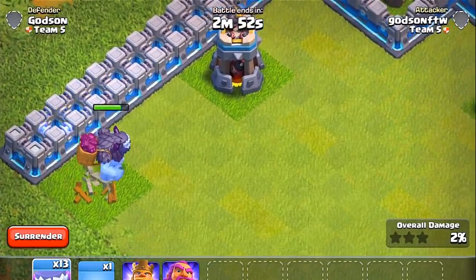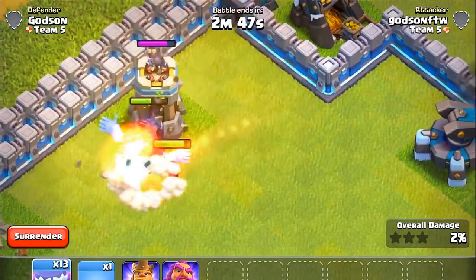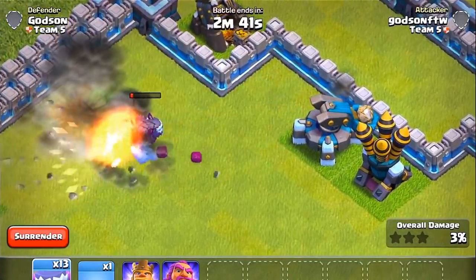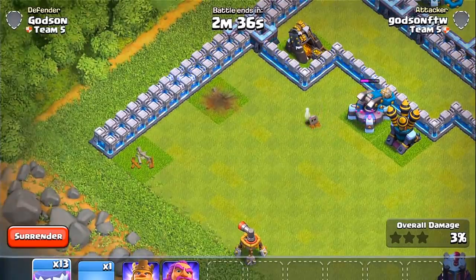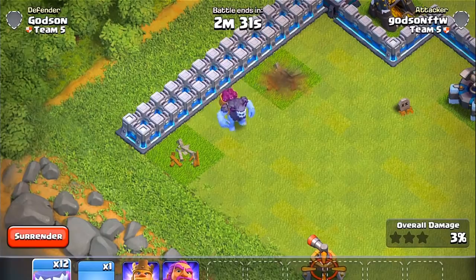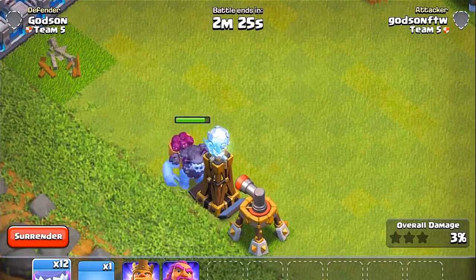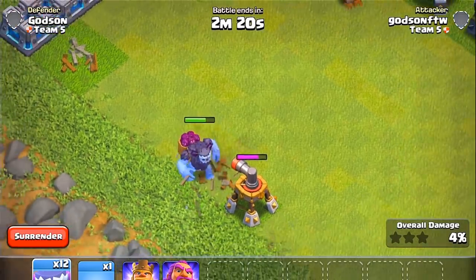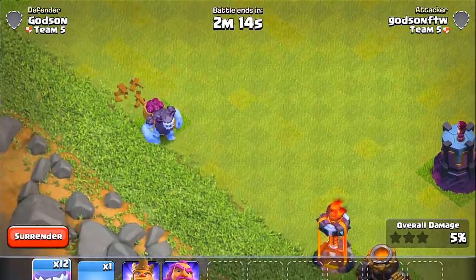So the archer did about — that's like 10 damage. Bomb tower — ooh, ouch. The scatter shot does damage, let's see that again. Oh, he's going for the air sweeper. So the tesla doesn't do much, air sweeper does nothing. Let's see the next weapon — the tesla actually did not too bad, that was like 15 damage.